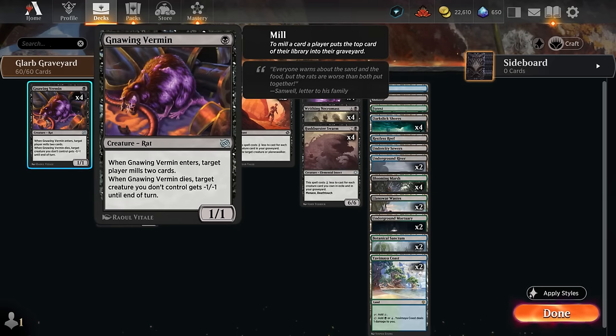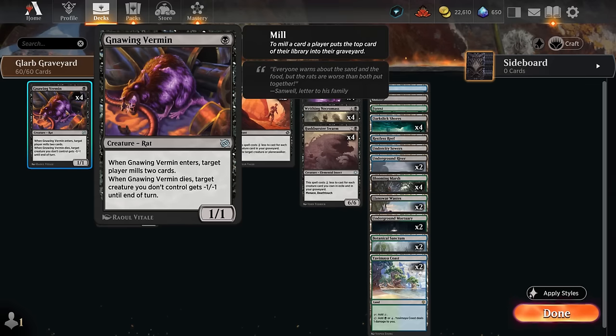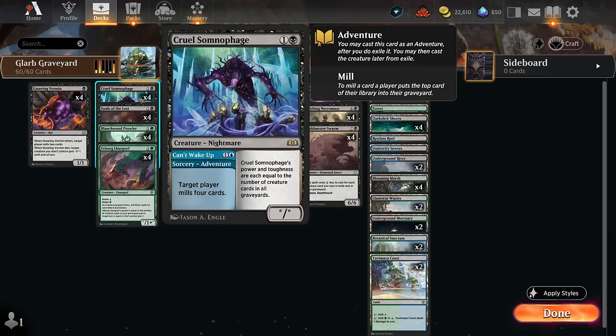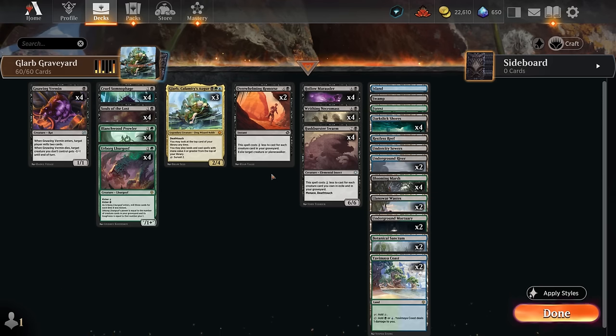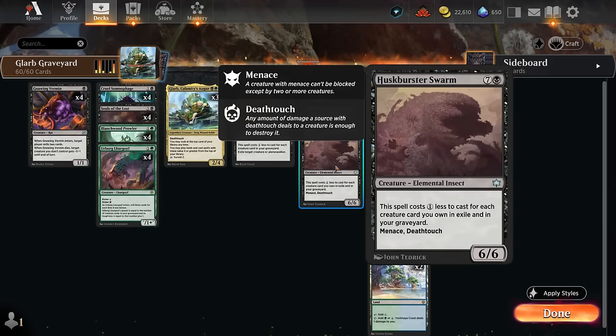For the early game, we have four copies of Gnawing Vermin — perfect to get in the way of a Hardfire Hero or Cacophony Scamp. When it dies it gives a creature -1/-1 until end of turn, and when it enters we can target ourselves to mill for two. Blanchwood Prowler mills three when it enters, and if we find a land we can put it in hand; otherwise we get a +1/+1 counter. The Cruel Somnophage adventure mills four on turn two, putting more creatures in the graveyard. Every non-land card outside of Overwhelming Remorse is a creature, so we're likely to hit several. Somnophage itself has power and toughness equal to creature cards in all graveyards.